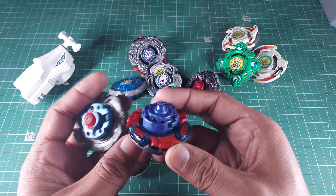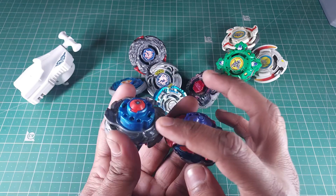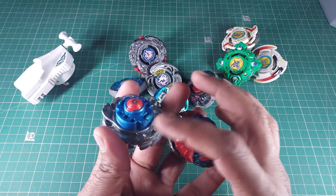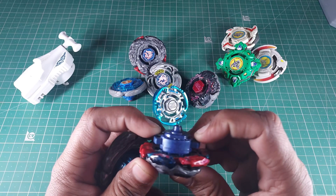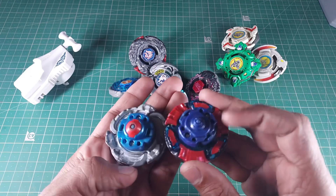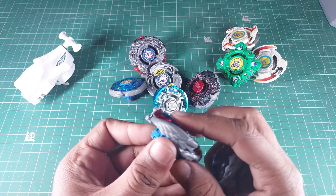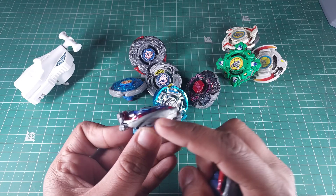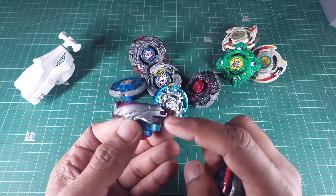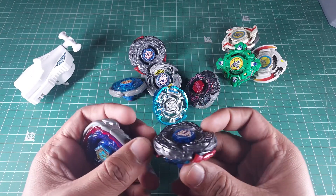One thing that's common between the Destroyer and Big Bang Pegasus is how the tips work — but in opposite ways. When you launch Big Bang Pegasus, the tip comes out, putting it in balance or stamina mode. As it loses stamina it goes into attack mode. With L Drago Destroyer it's the opposite: it starts in attack mode, then the tip slowly comes out and it becomes stable at the end. So their drivers are pretty opposite to each other. The rubber on L Drago also helps absorb energy.